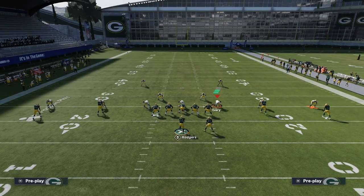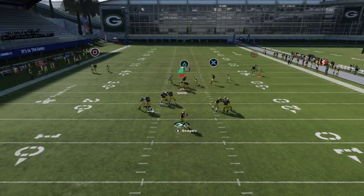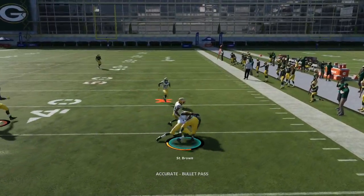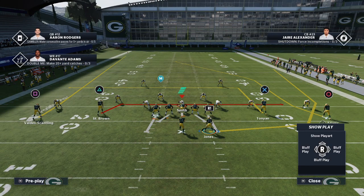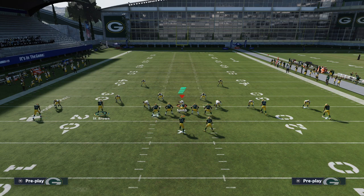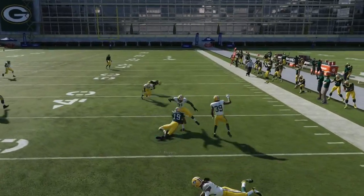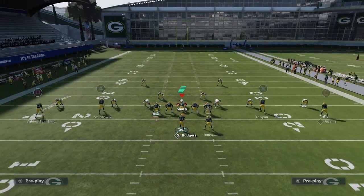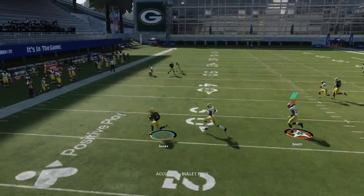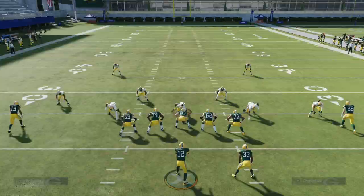If they run Man-to-Man and they bring the safeties into underneath coverage to try to take away some of these underneath crossing routes, you'll see both of these crossing routes still beat Man. This route to Agholor/St. Brown is very unique — it's not exactly a drag route, it's actually something entirely different. You can turn this into a mesh concept very easily. Basically, St. Brown's route is unbumpable, meaning if they press coverage and try to press this route, it's not going to work. You're going to be able to consistently work this right up the field and get that ball out to one of those two mesh routes over the middle of the field.